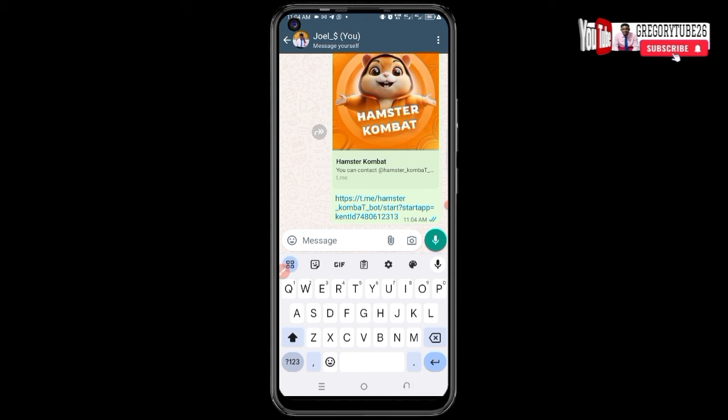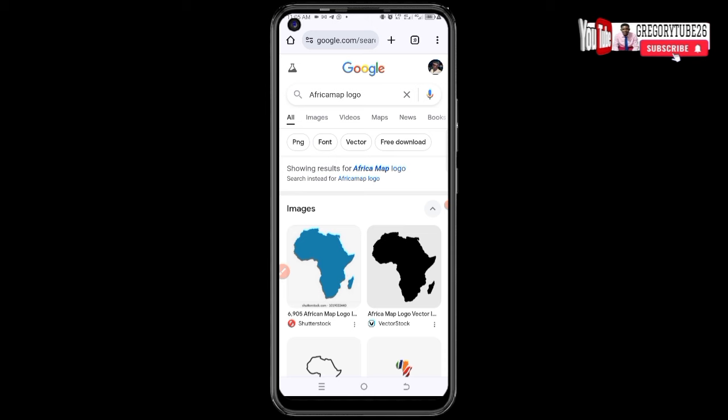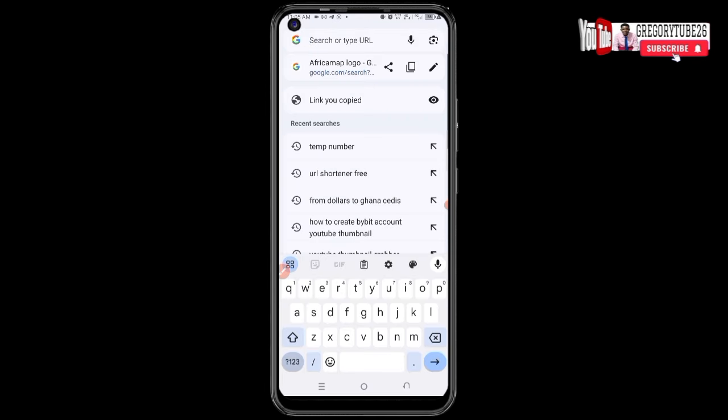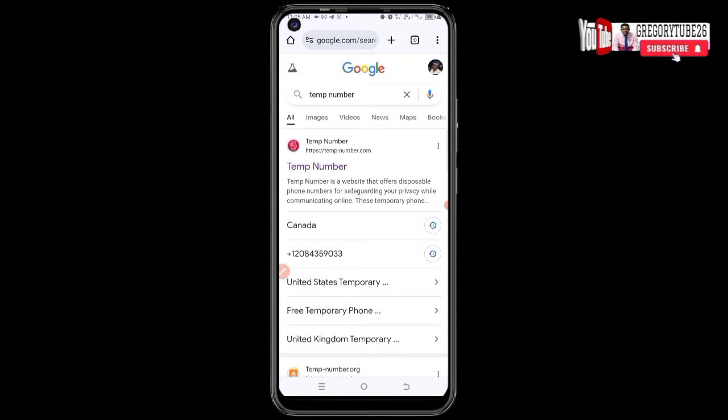Now the next step is to open Google Chrome on your phone. On the search bar, search for 'temp number'. If the first step doesn't work for you at your location, the last method can work for you — that's why you need to watch to that point. This is the platform we are going to use today.